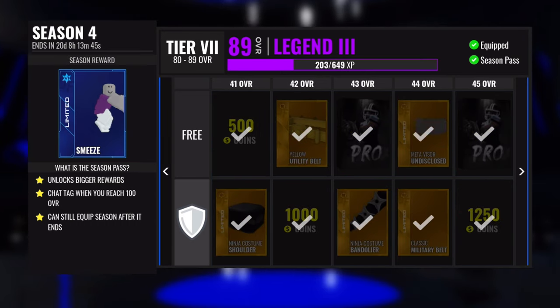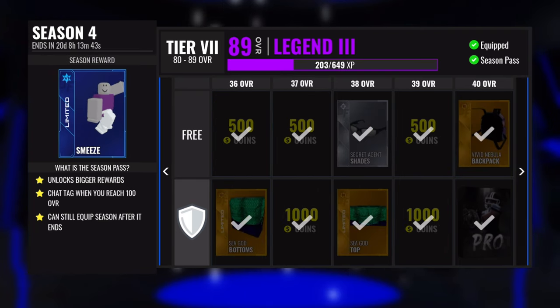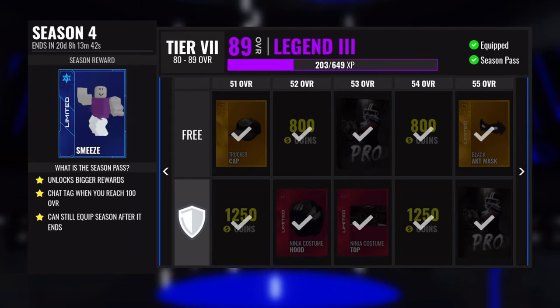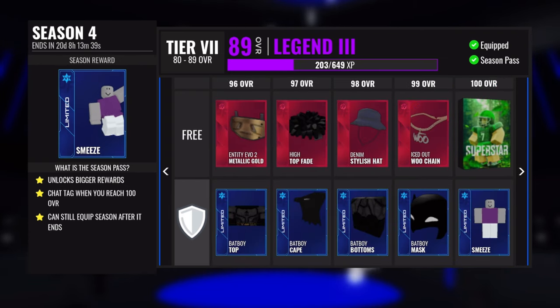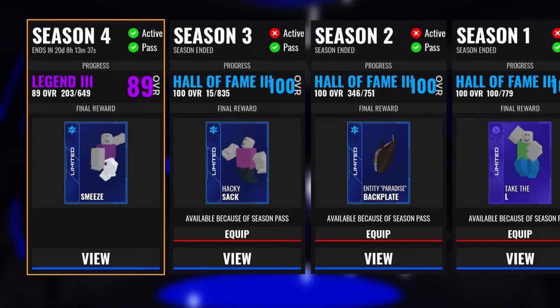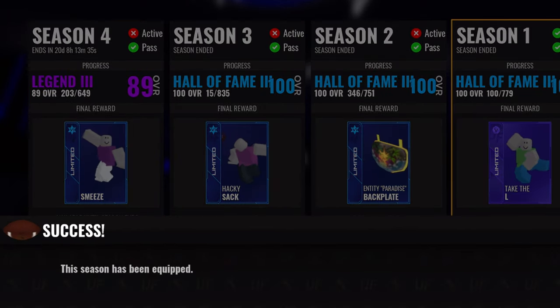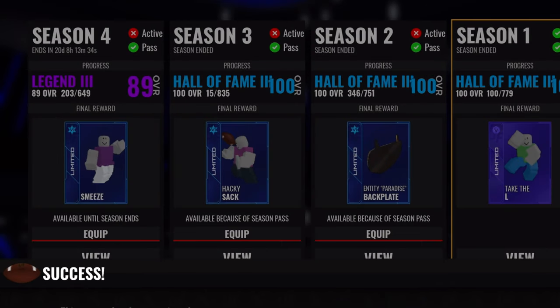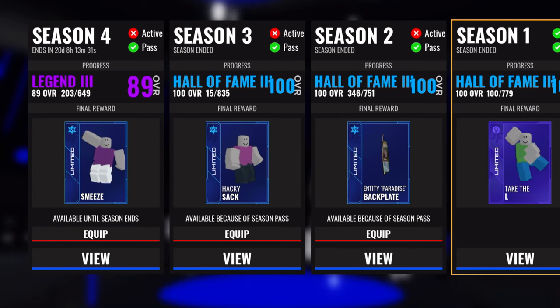Despite its steep price of 800 Robux, it is 100% worth it. The free top row is pretty mid — maybe one or two amethysts and not much else. But the paid bottom row has a ton of items. In Season 4 there are five whole diamonds on the pass, over 10 amethysts, and countless limiteds. Another massive perk is that if you don't finish the season in time you can always go back and complete it, which you can't do without the season pass. You also get a cool badge next to your name in chat when you complete it.